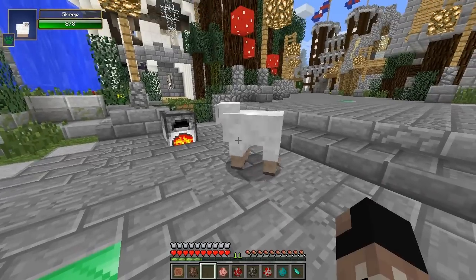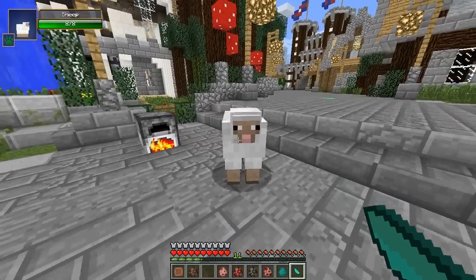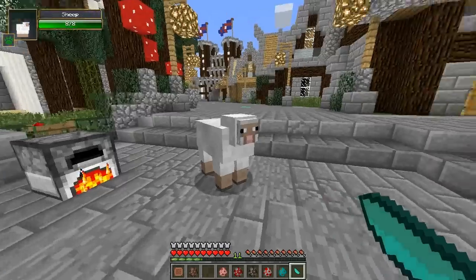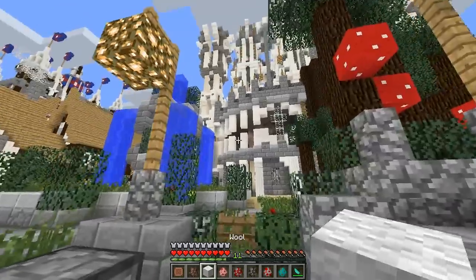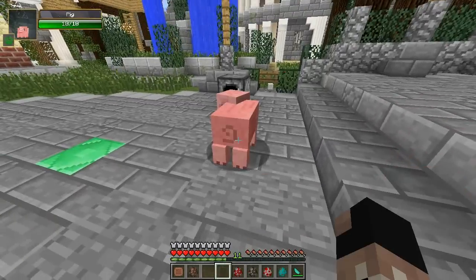Now if you want to try that on a sheep, nope, you can't do that — because sheep in Minecraft don't have any meat on them, only wool. They're made only of wool and bones, no meat.